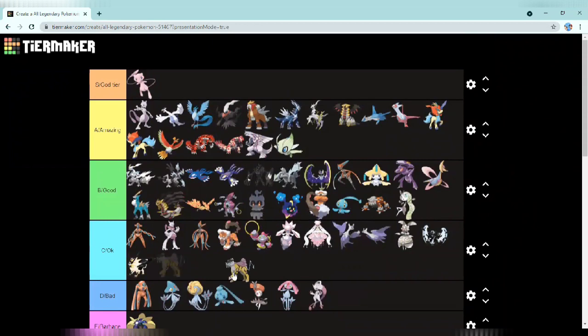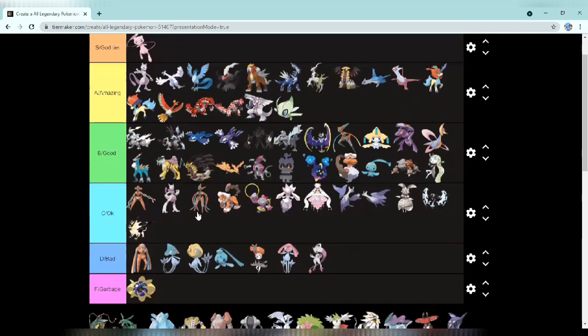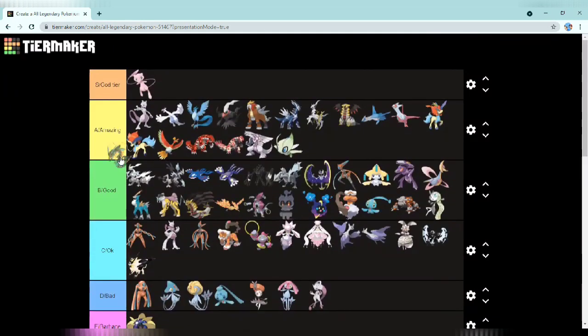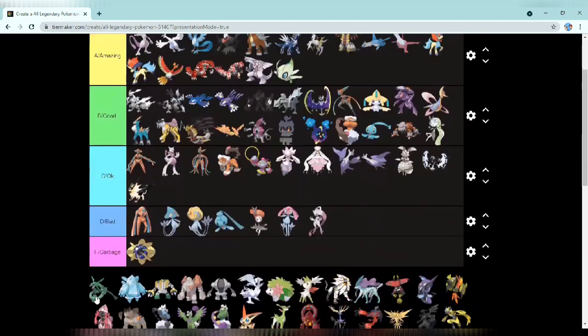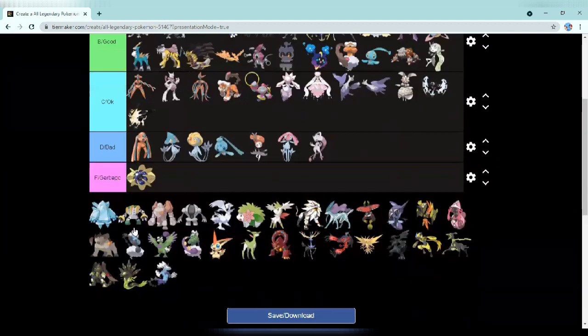Next up we have Rayquaza — yeah, Rayquaza — and it's actually pretty good, I'll put it right there. Next up Mega Rayquaza is easily going in god tier — it's just legendary, every legendary needs it. Normal Rayquaza is also going in god tier — it's probably my favorite legendary of all time. Really cool design.